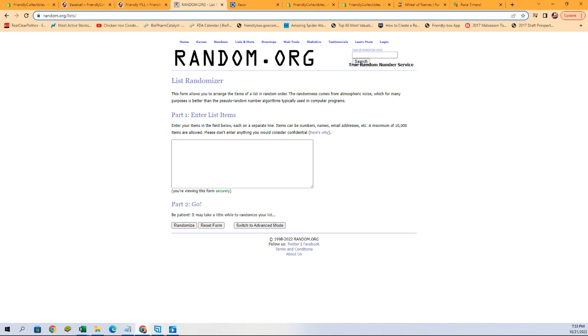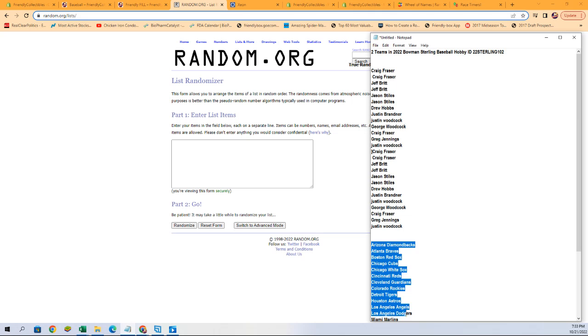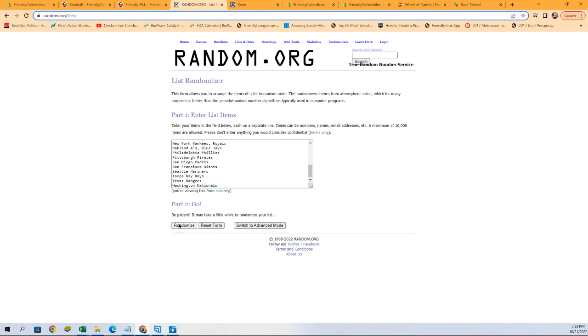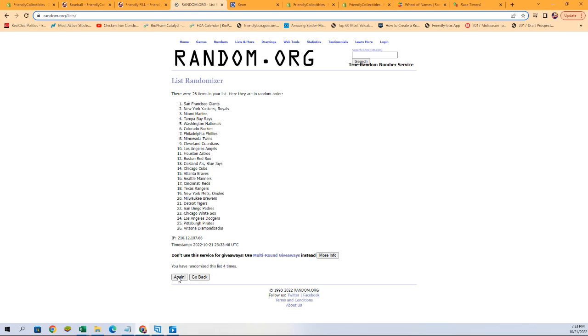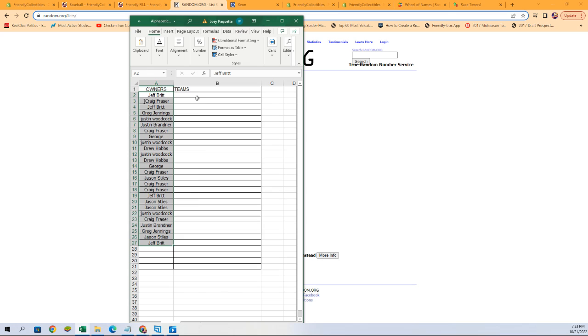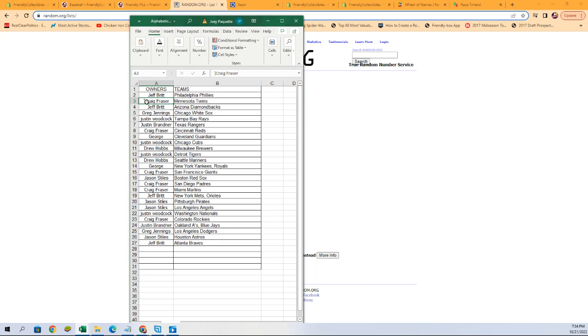All right, let's grab those team names and a fresh randomizer — copy and paste seven times: one, two, three, four, five, six, and seven. And there it is. Why does that have a space in the front of it? That's going to drive me nuts. Let's just get rid of that. There we go, that's better. There is our lineup for this. Sort by team names — any trades, make them happen, let me know.